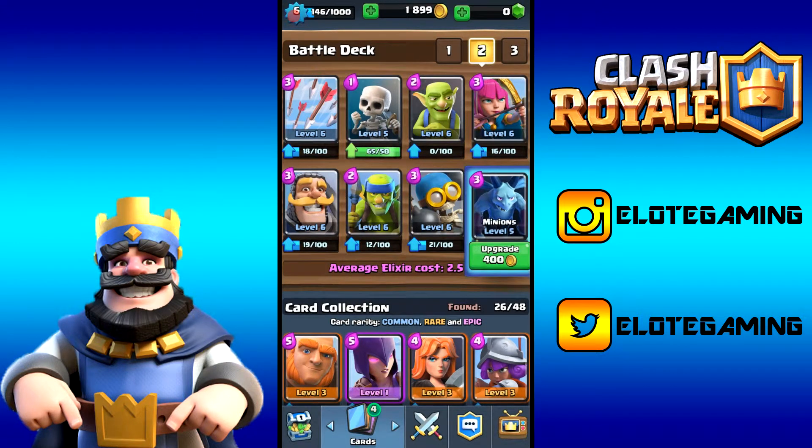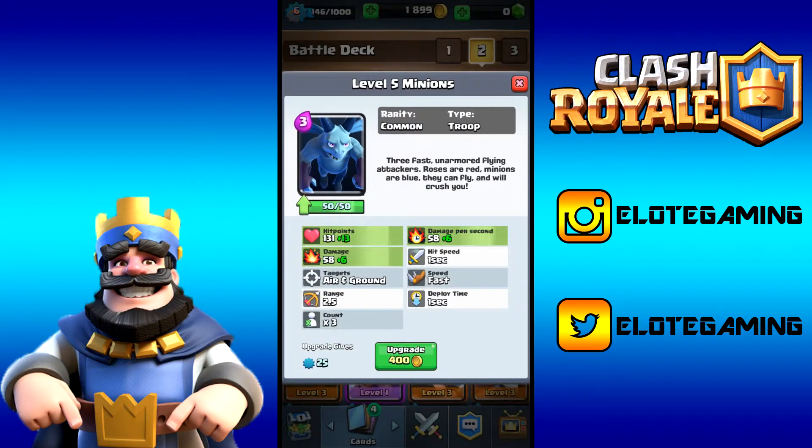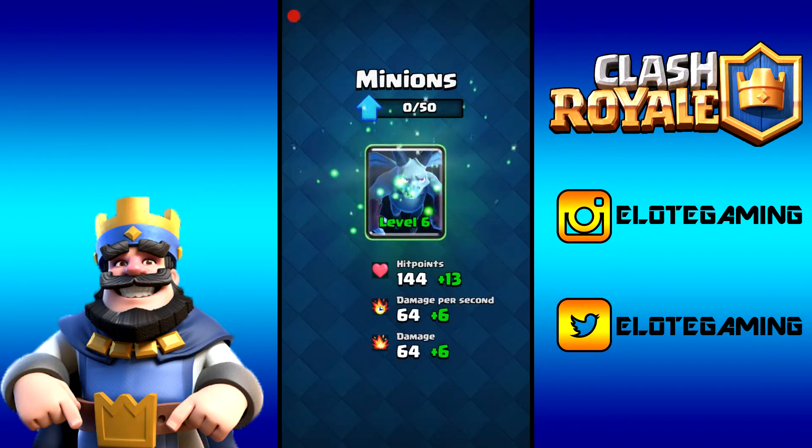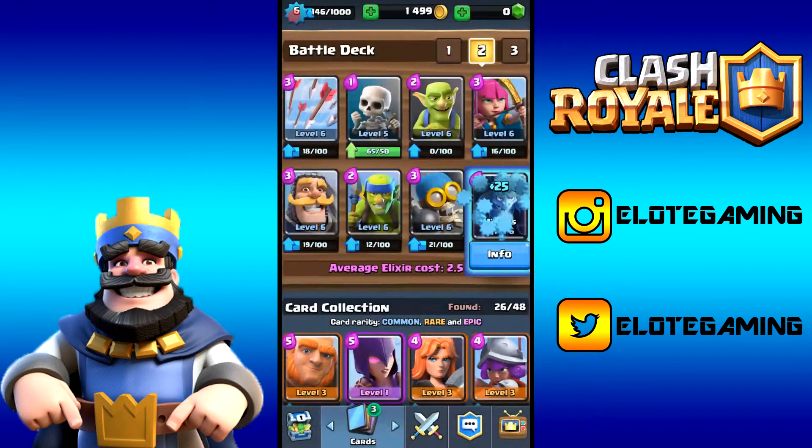Now let's upgrade the minions because I prioritize them above everything else. This gives us 13 extra hit points, 6 extra damage, and 6 damage per second added to these troops, plus 25 experience. Boom, there we go. We've basically got this whole deck as a level 6 spam deck now, which is crazy.